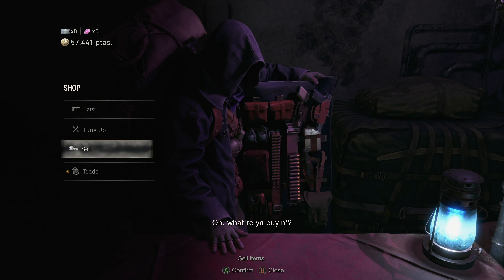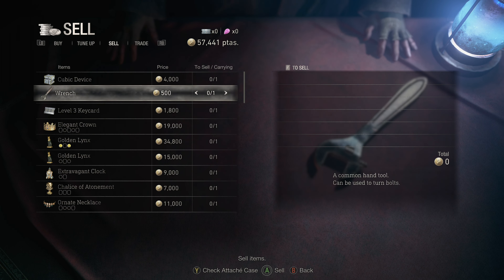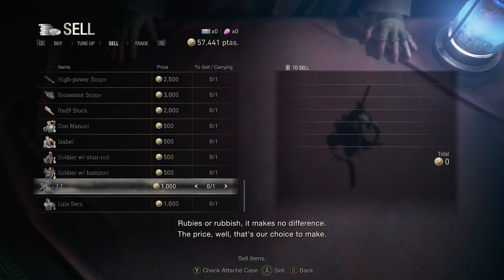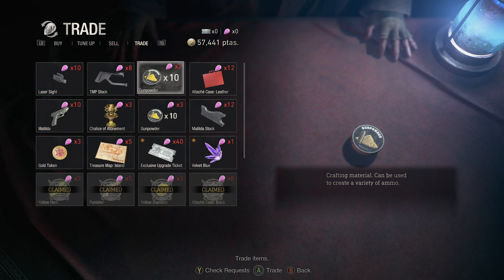Last episode, we found the key to get into the locked area for Ashley, and yeah, we're live. We're moving. I went and did the shooting range, and we actually got this one here that gives us a 20% bonus with crafting handgun ammo, which is kind of cool.